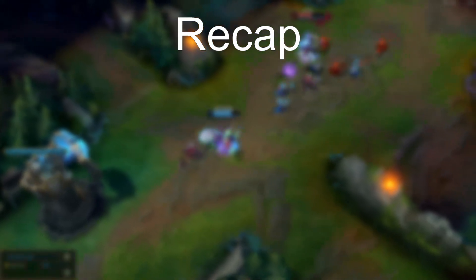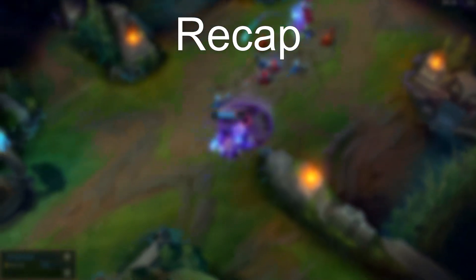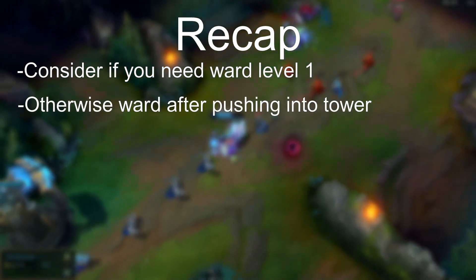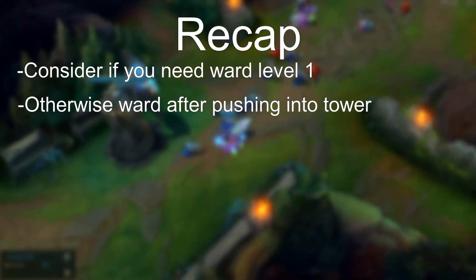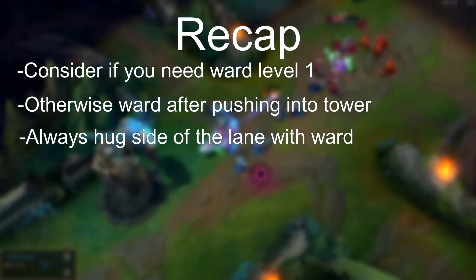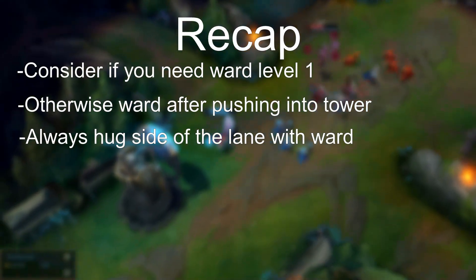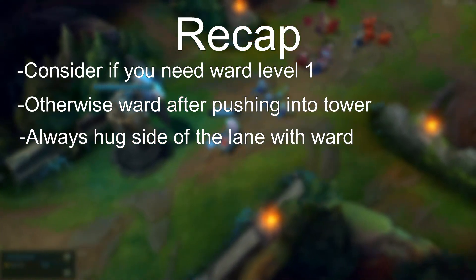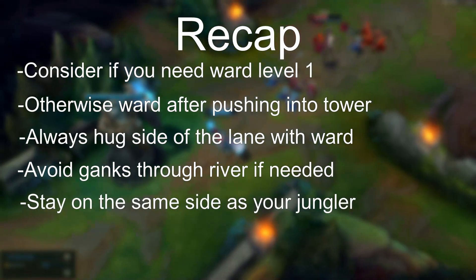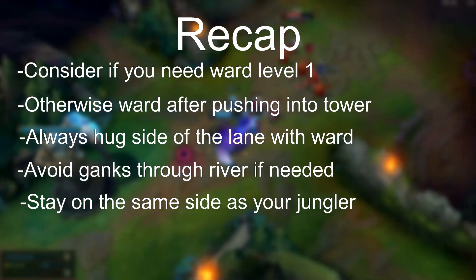Okay, let's recap everything. If you're afraid of being ganked early based on the enemy jungler, be sure to ward level 1 before going to lane. Otherwise, ward as soon as your lane is pushed up or you crash your wave into tower. Once you have a ward down, be sure to hug that side of the lane at all times and be sure not to cross the line through the centre of the lane. If you get ganked from the other side of the lane, exit through the river towards your safe side, and think about warding the same side as where your jungler is or where they're heading so you can be ready to move and assist them if needed.